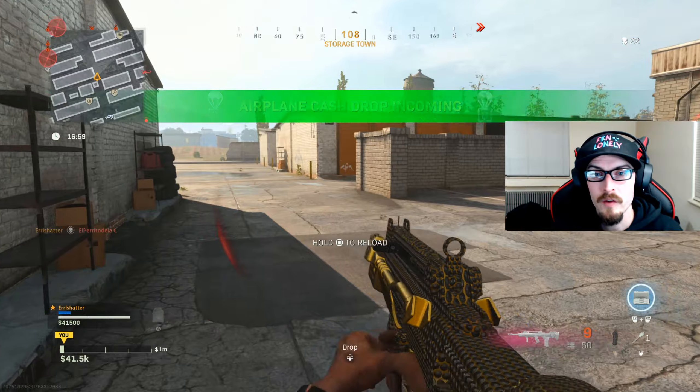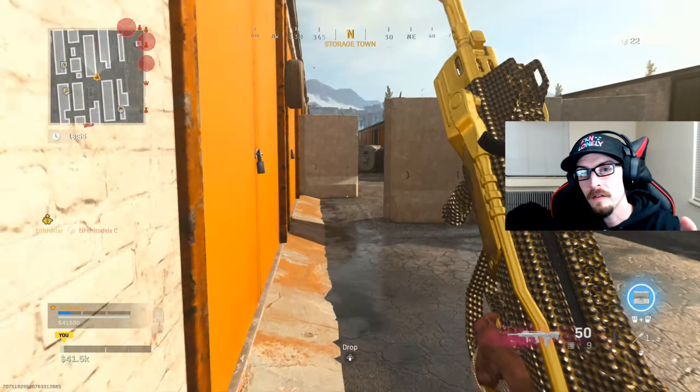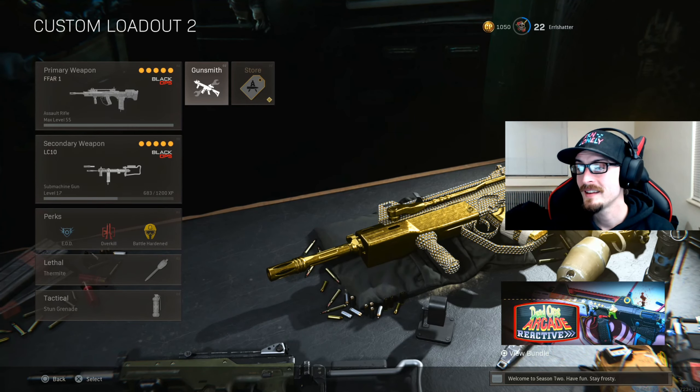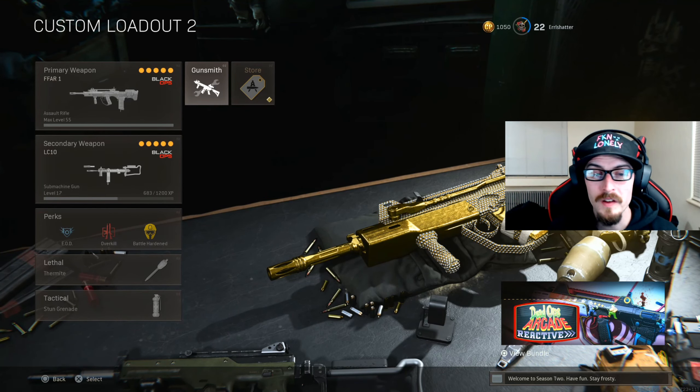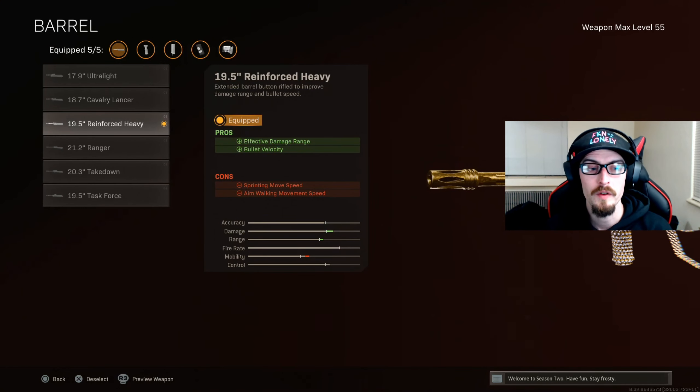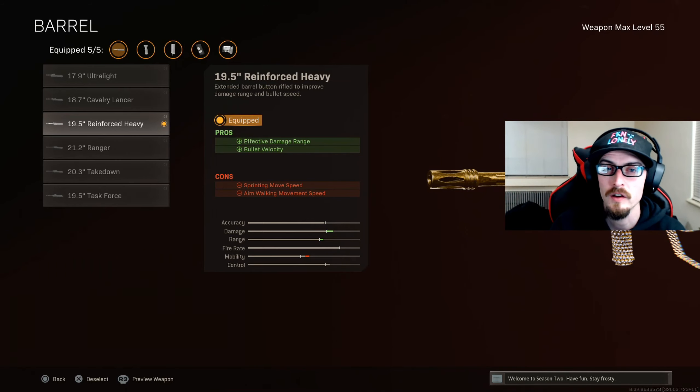Let's cover what attachments we're running in Season 2 for the fastest FFAR loadout. We're improving ADS speed, magazine, and bullet velocity. For our first attachment, the barrel: the 19.5 inch reinforced heavy. It increases effective damage range alongside bullet velocity, responsible for that 30% damage range increase — taking us from 36 to 46.8 meters. The FFAR is great in close quarters but not so great at long range, so we're making it as effective as possible in the ranges you'll typically run this weapon.